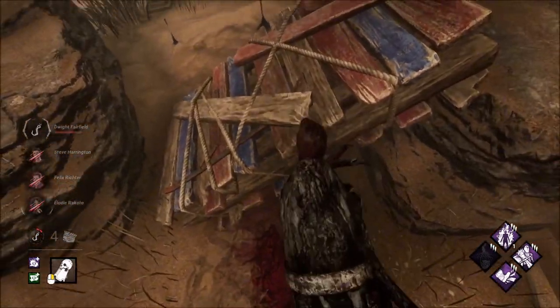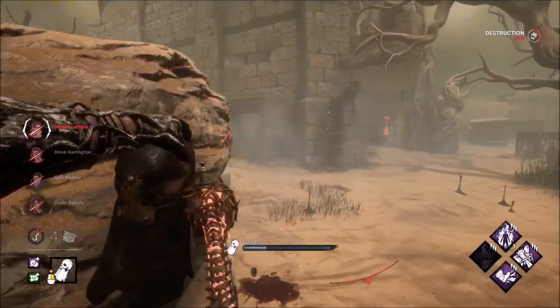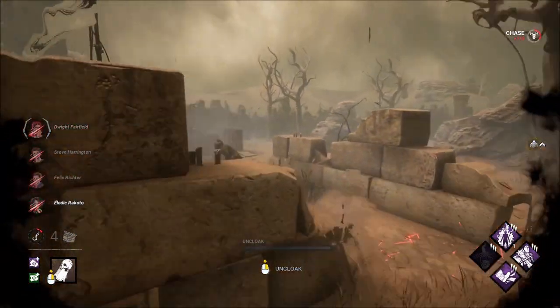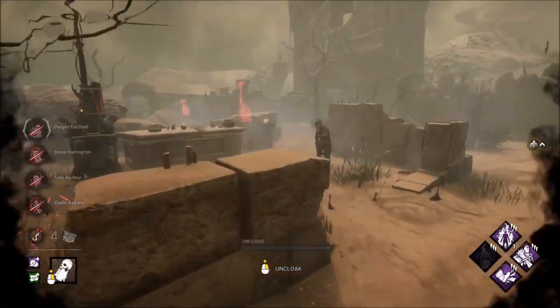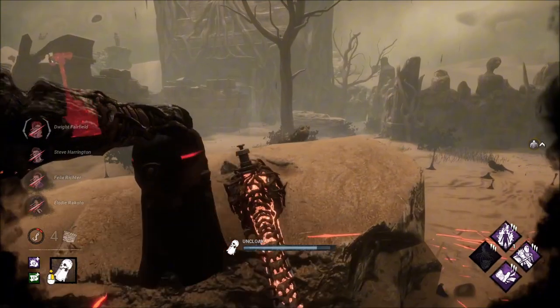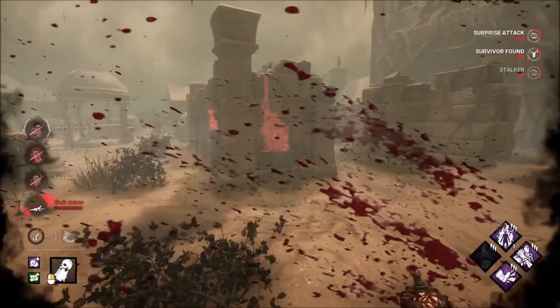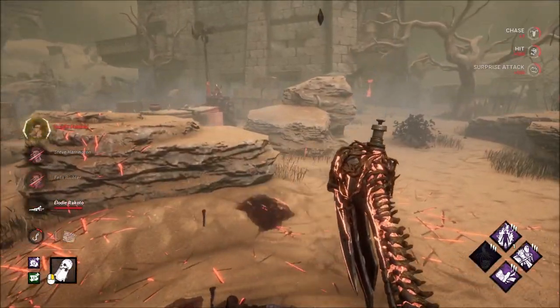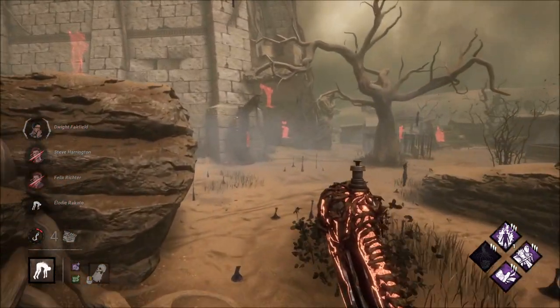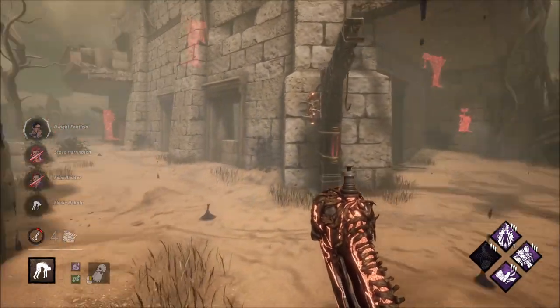We're kicking this. Let's deny her — let's corral her that way. Got her down. Felix ran that way, I think I saw the scratch marks still. And Steve and Dwight are healing under the hook, which is good, so we know where they're at — they're not doing generators.